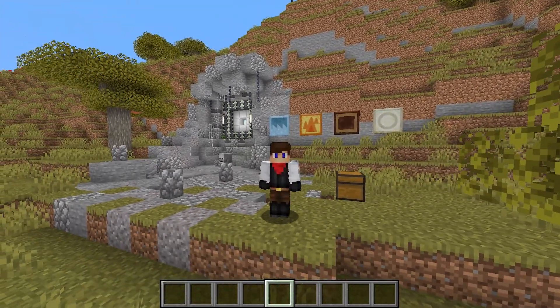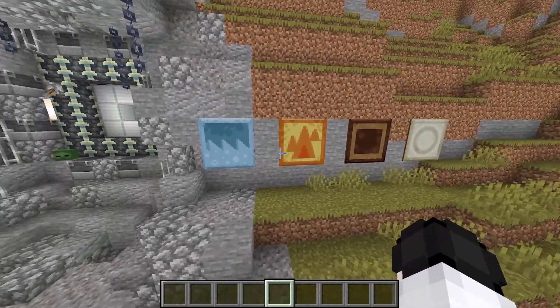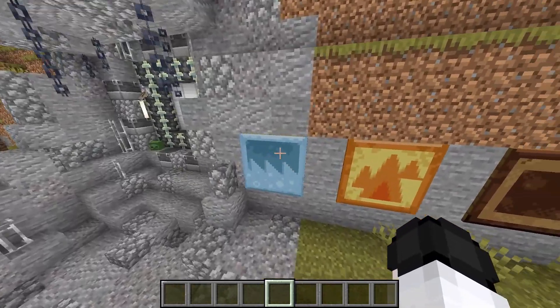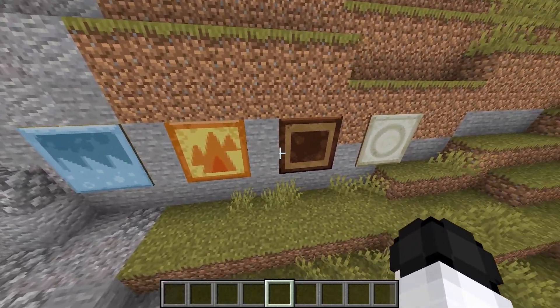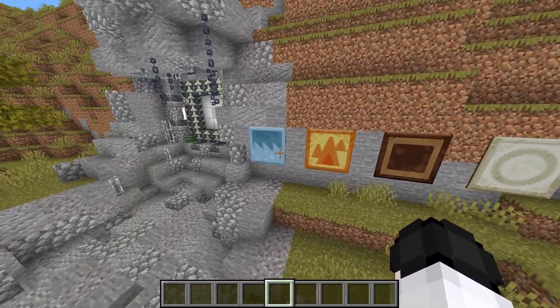And that feature is right behind me — the new paintings added to Minecraft 1.19 exclusively. We have four over here: this is the water painting, this is the fire painting, this is the earth painting, and this is the wind. So these are basically the four elements of Minecraft.